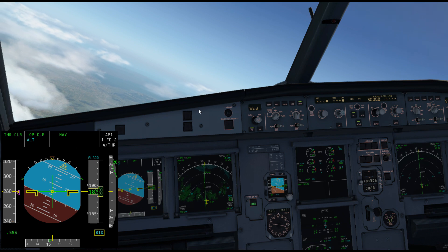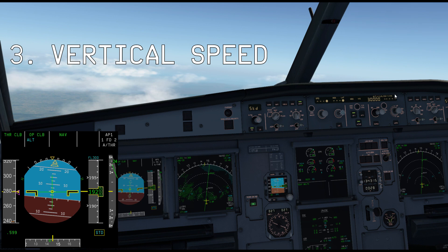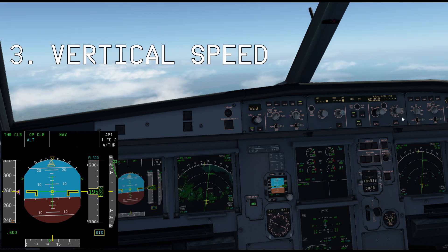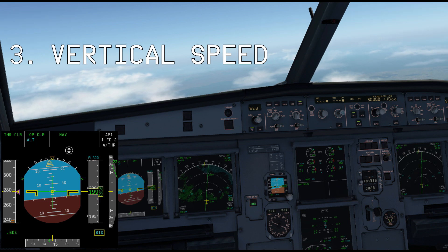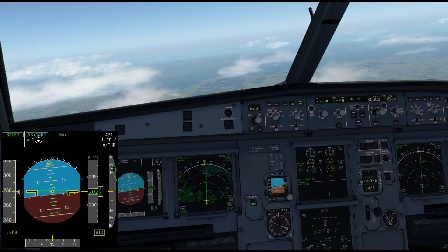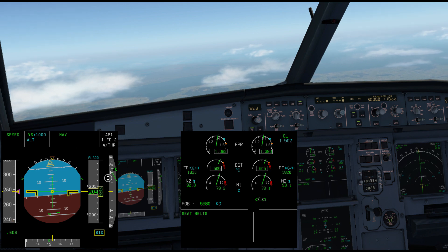There's one more climb method — slightly rarer, but useful if you're climbing too fast and want a shallower rate. On the right side of the FCU we have the vertical speed control. Pushing it tells the airplane to level off; pulling it with two dots lets you control vertical speed. I'll select 1,000 feet per minute, then pull with two dots. The thrust changes to speed mode to maintain the selected speed, and the engines reduce thrust. We're now flying at our correct speed with a vertical speed of 1,000 feet per minute.